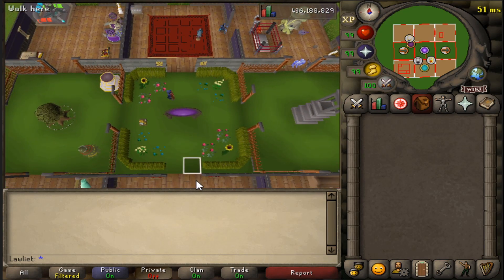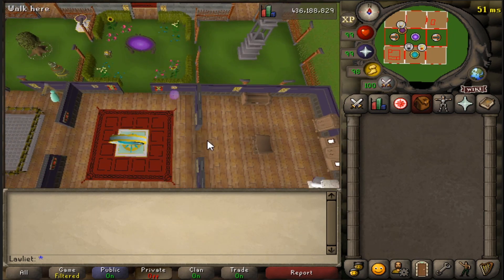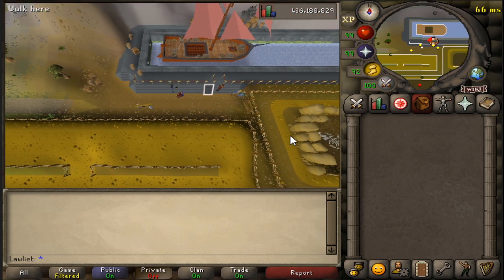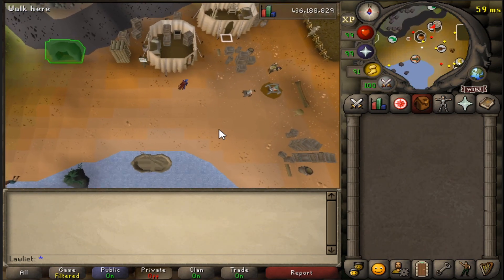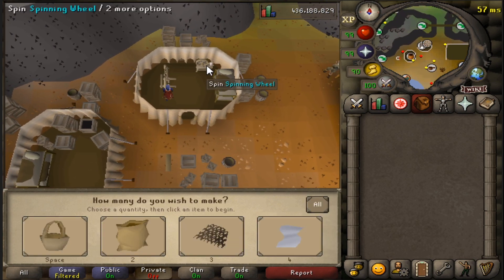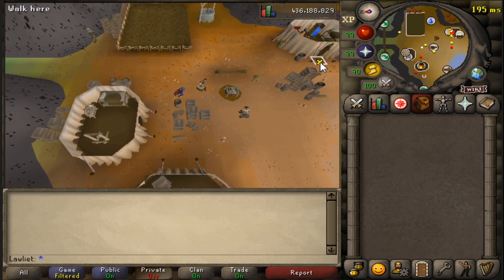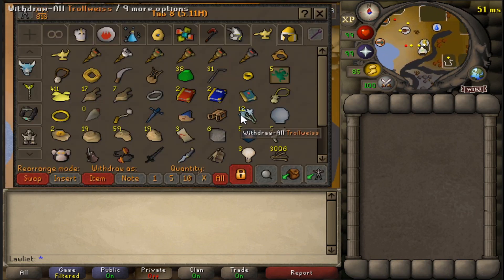As for getting there, I am teleporting to my house to use the dig site pendant that I have mounted here. You can use that to go to the dig site and then from there you can run east and travel by boat or barge to Fossil Island. The loom is north, which is what you'll have to build if you don't already have it done, and the bank is south, which is not too far away. Once you have a full inventory of drift nets, you can just run over to the bank and bank all of them and repeat the cycle.